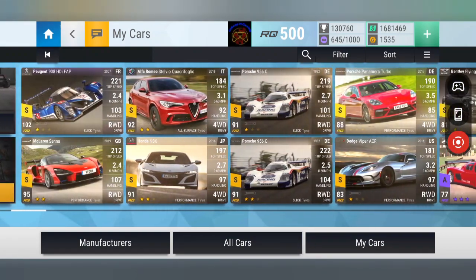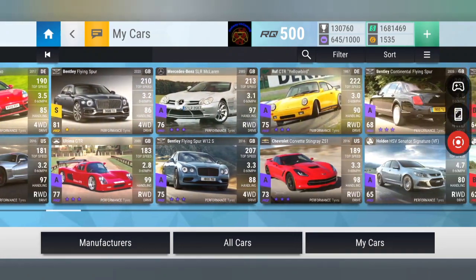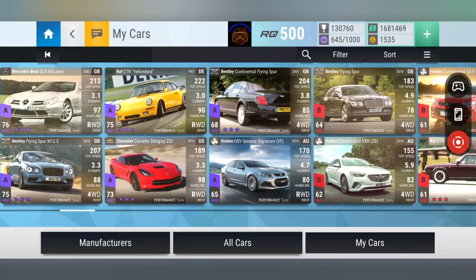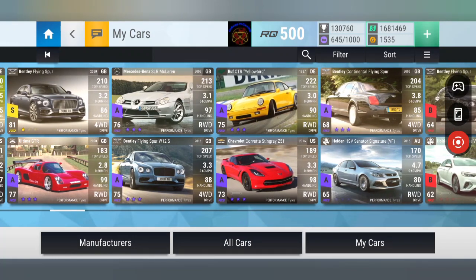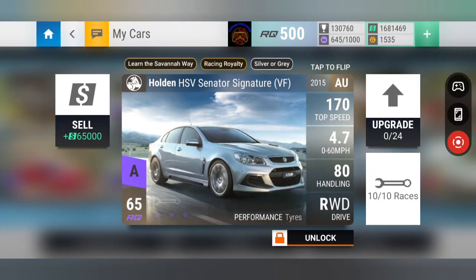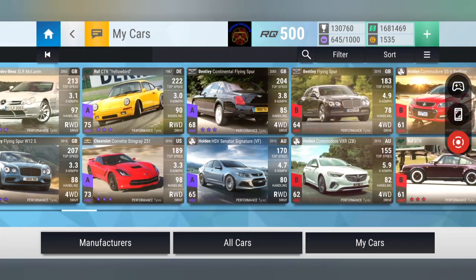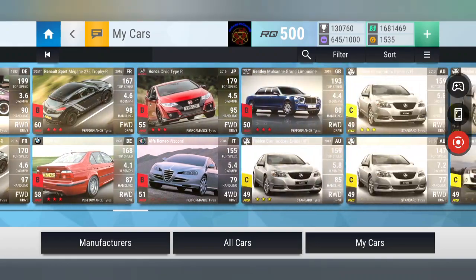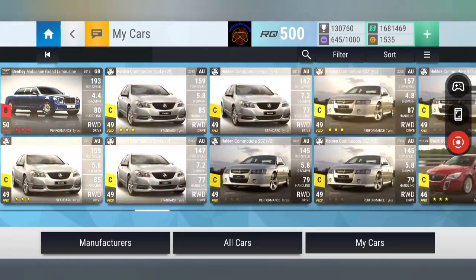I've got nine legendaries that meet the criteria, and seven epics I'm keeping. I presume I've probably got most of the ultras too. What cars are going to be essential? They've got 18 common, 14 uncommon, and 14 rare, which makes me feel the lower rarity selections might be worth grabbing and upgrading.